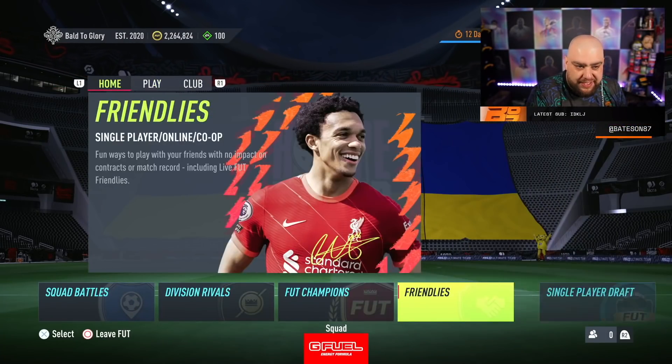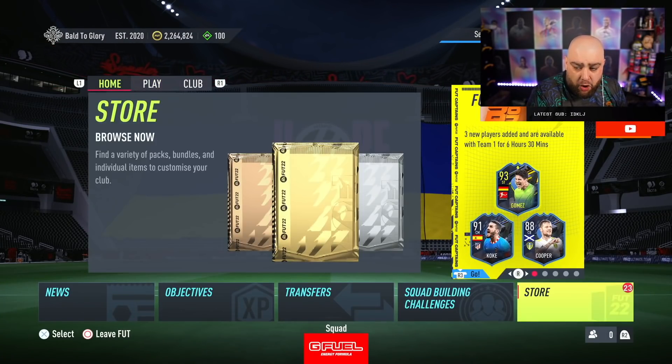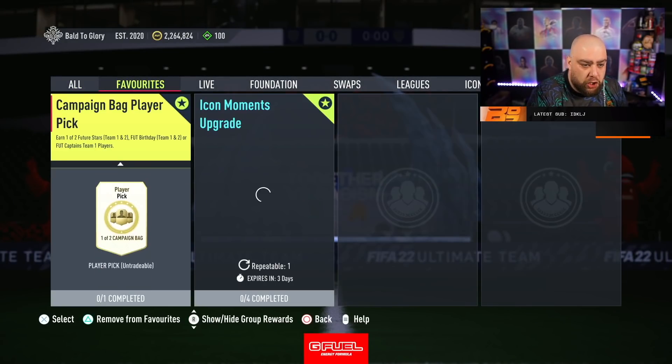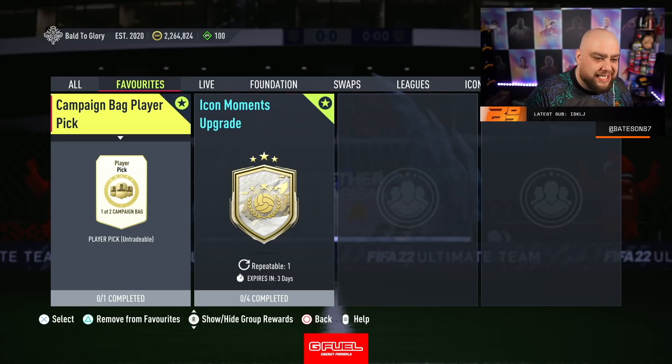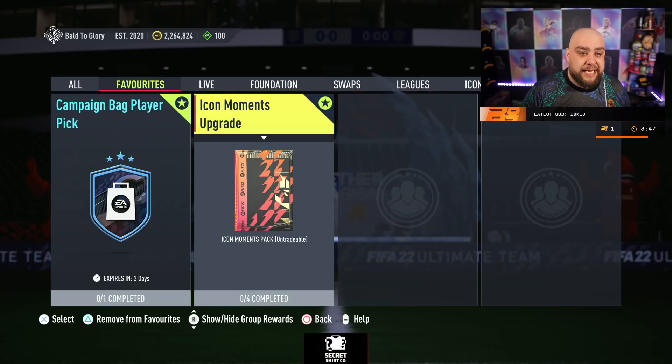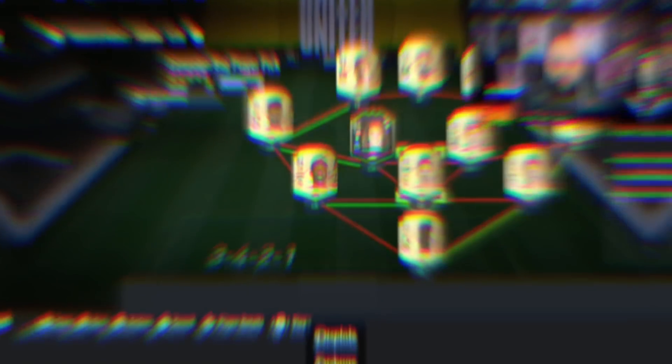Now we're gonna get on and start doing SBCs guys. You lot can see the coin total - 2.264 million. We've got two SBCs to do today: first one is a campaign player bag, and the second one is the icon moments upgrade to do another icon roulette. Let's get them built and see how much the total cost sets us back.